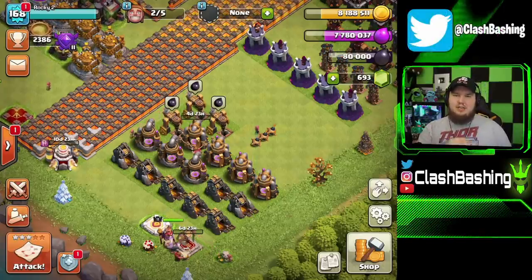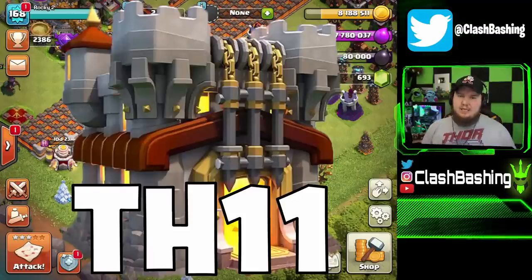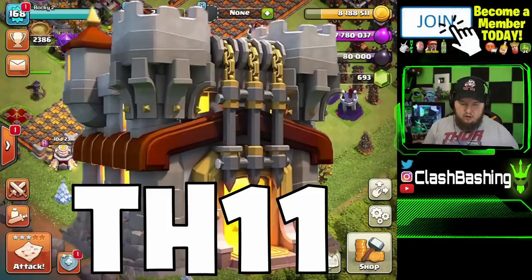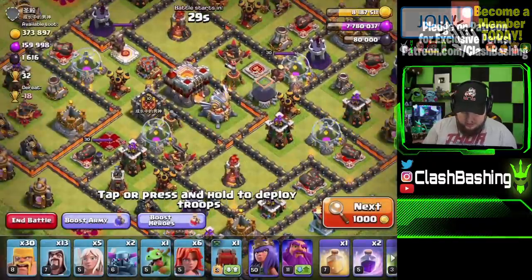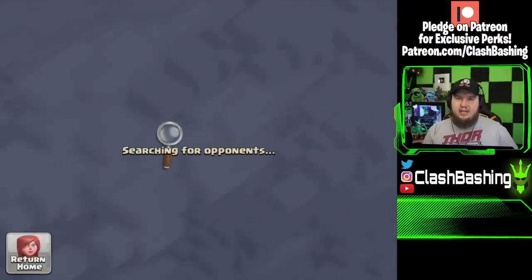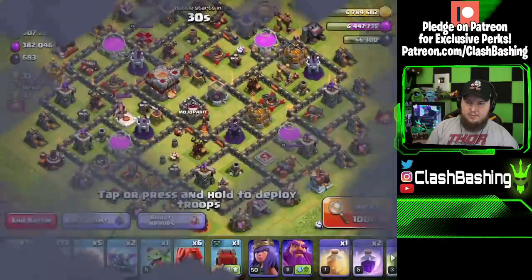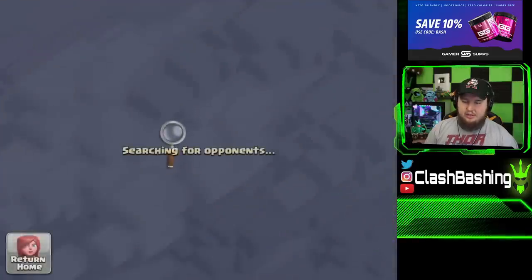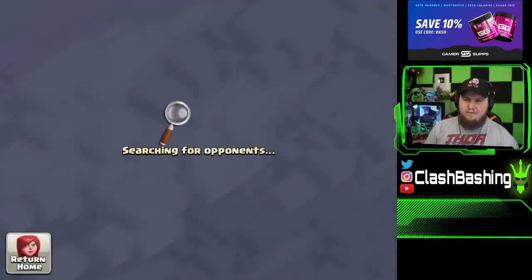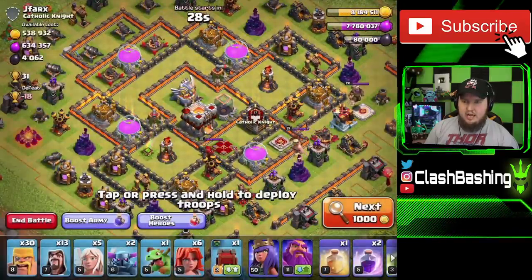Don't forget to subscribe and turn on those notifications. Today's comment keyword of the day is 'Town Hall 11' — comment that down below and I'll try to go through and heart some of you guys and maybe shout out some of you in tomorrow's episode. So let's go out and hit it — we need to win four multiplayer battles, get as much loot as possible, and then we'll be able to get our King and Grand Warden going at the end of the episode.